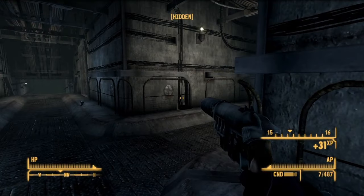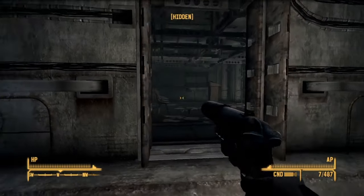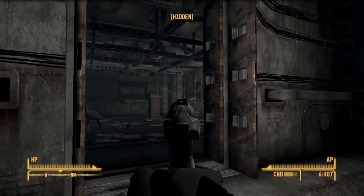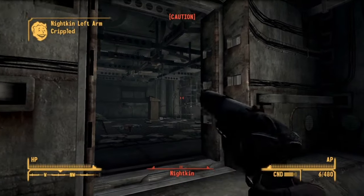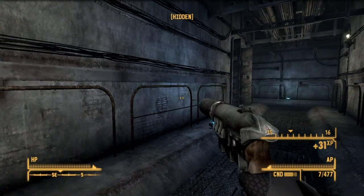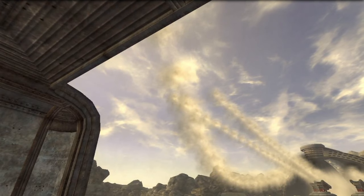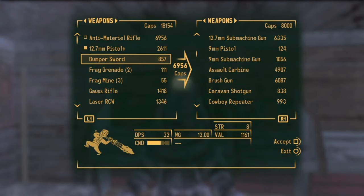For whatever reason, one of the random Nightkin was ridiculously perceptive. He could spot me from any part of the basement, which would cause him to start chasing me like a mad dog. Every time he did this, I would have to kite him around the nearby consoles for a bit before running to the nearest door and slamming it shut. He made me do this about five times before he finally took one bullet too many. After that mess, the rest of the quest flew by and before long I was sending ghouls to space in rockets that may or may not be modeled after toys. I then made a pit stop at the Gunrunners to stock up on ammo, and this time I was able to buy an anti-material rifle and a brush gun while I was there.